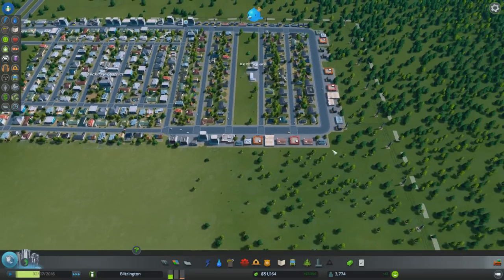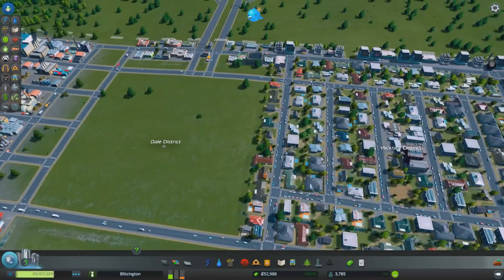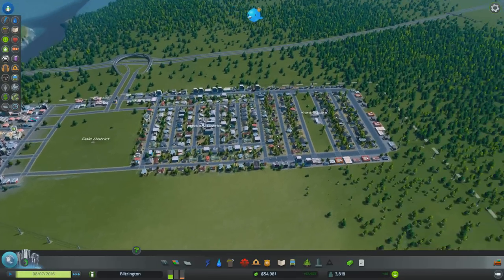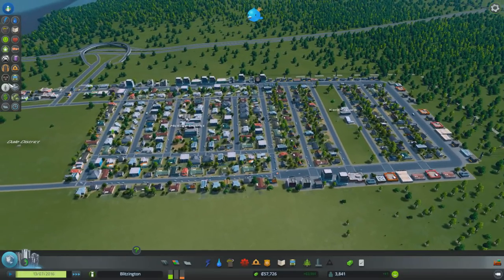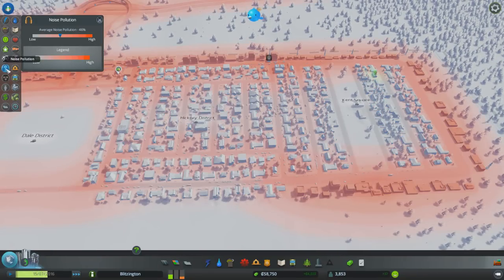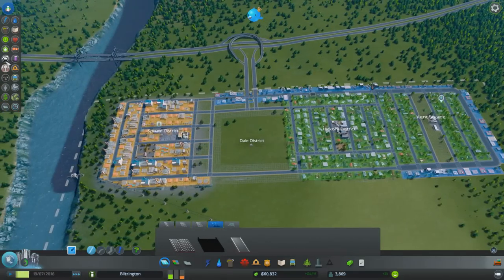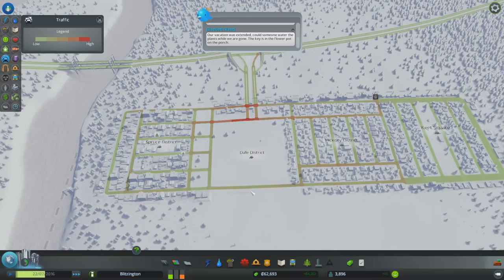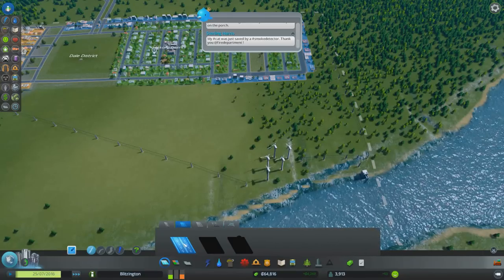What do we need next? More residential area — this is getting a little ridiculous. It's good that we're growing so fast. We have no crime still. There's noise pollution around some buildings. Are there new roads unlocked? How are the roads — did we alleviate the congestion? Not really. I guess it might be time — let's make another residential area here and another zone, and then we can do the farming next time.